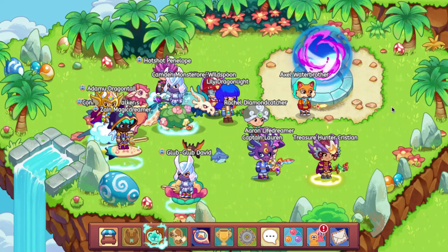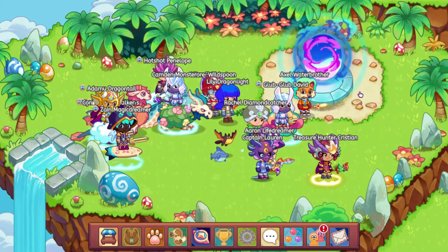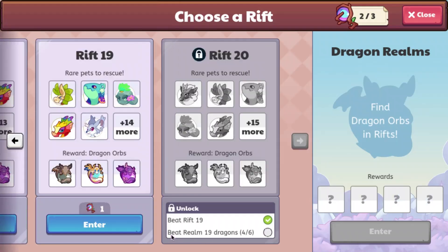The other few things I want to talk about are also in Dragon Isle. So if we go ahead and go into a rift, you can see that now it says 'Beat Realm 19 Dragons 4 out of 6.' It actually shows how many dragons you need to defeat now, which is good because it was a little annoying when you didn't know how many dragons you had beaten.